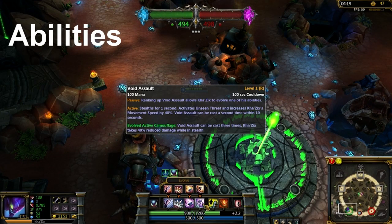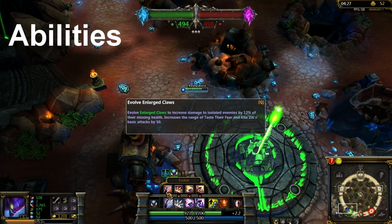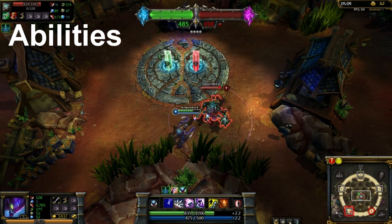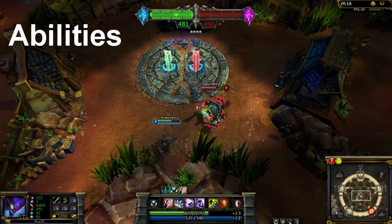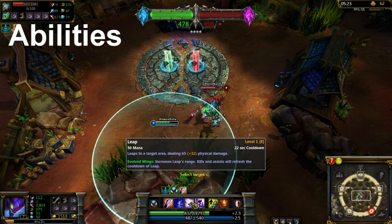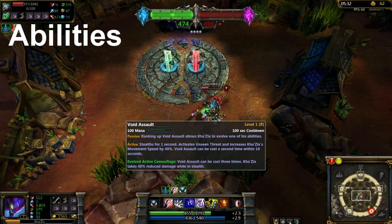So let's go to the abilities. As I said, the ultimate gives you stealth, and you get the passive which allows you to deal more damage and slow to an enemy if you are stealthed. His first ability gives damage, and if the target is isolated — meaning if the target is alone — it gives bonus damage. His second one throws a projectile, and his third ability leaps to the target. The last one gives you stealth.